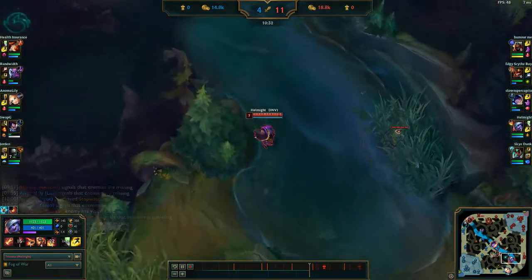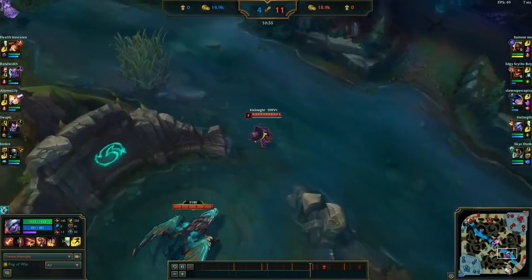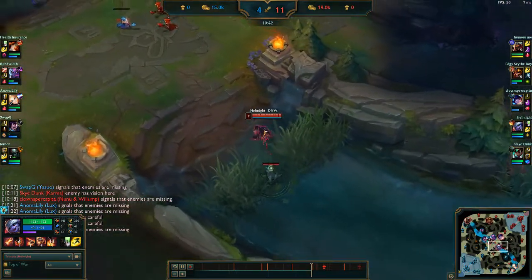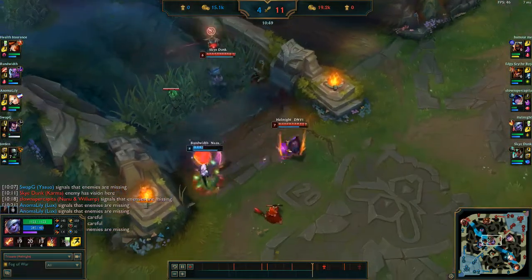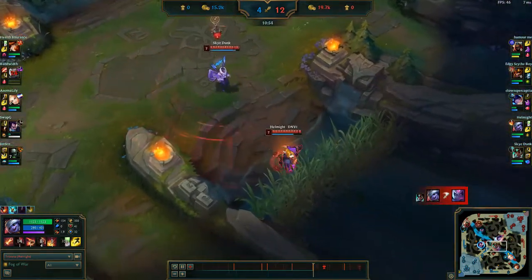I think it feels more thematic and it's a better way to iterate on that passive. The biggest balance changes were on the W and the R. I think this is toning him down in a way that will really affect his play rate in professional play while also making him slightly more usable in solo queue and not as much of a brick wall. It just makes him generally more balanceable — losing the shield and having an R which actually has counterplay.